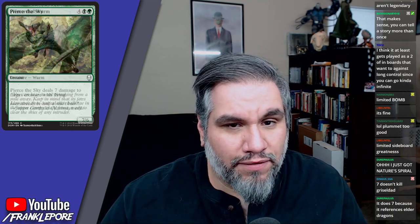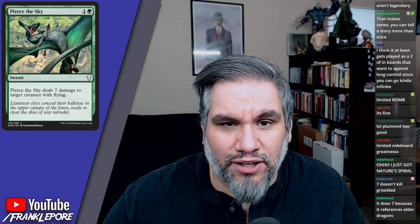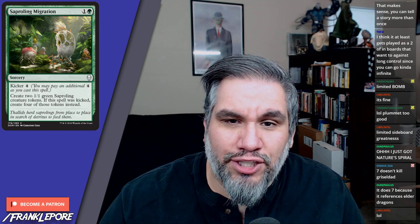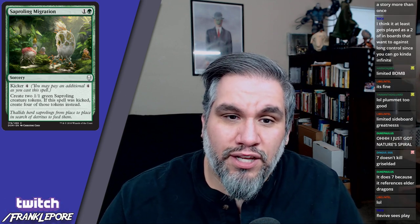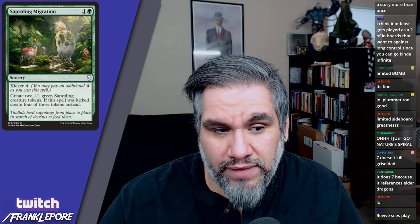Saproling Migration costs two mana to create two 1/1 Saprolings, or four 1/1 Saprolings if kicked. So it's two bodies for two or four bodies for six — not bad, not great.